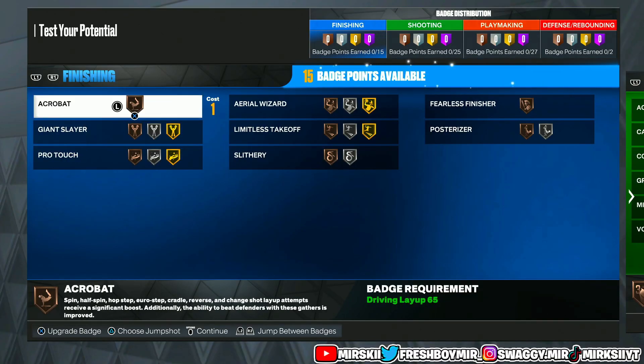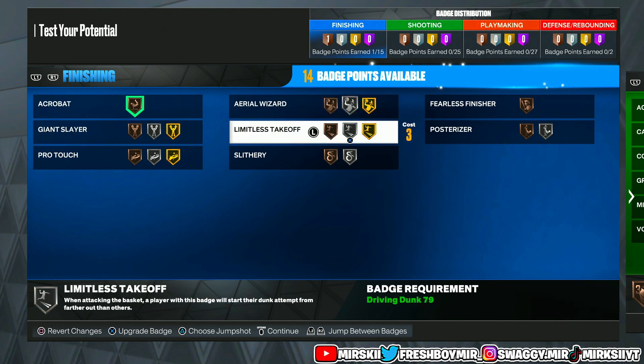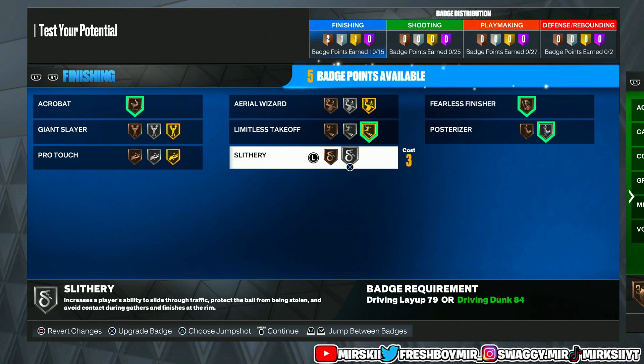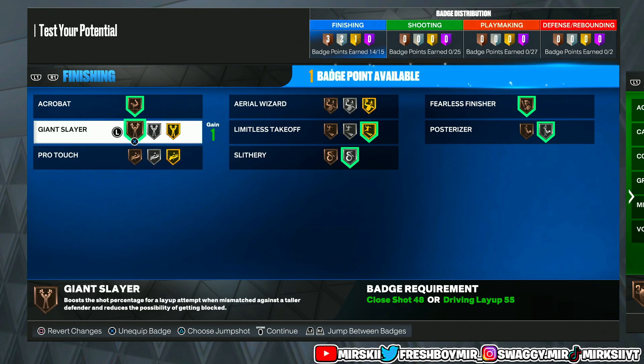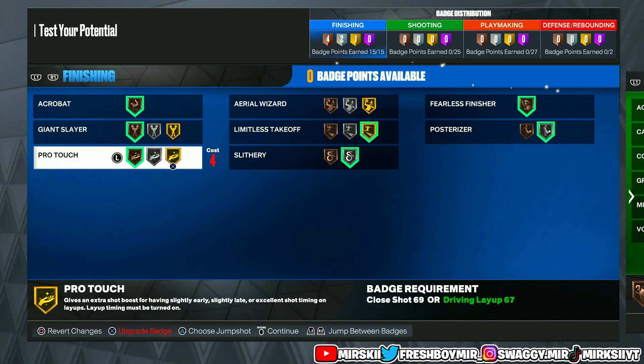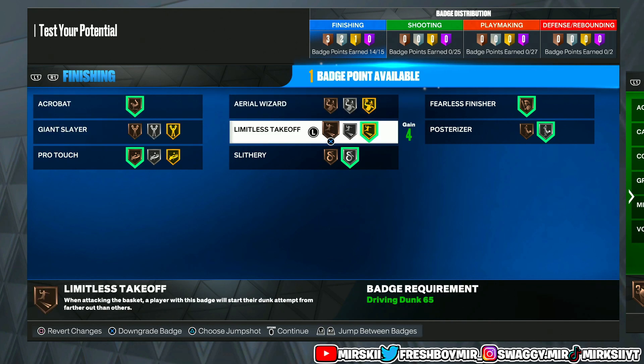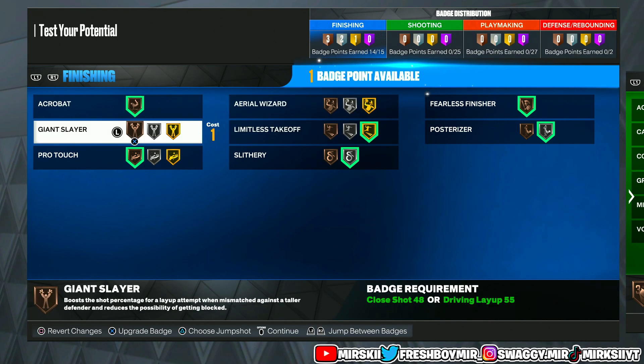Now I'm going to show y'all boys the badges. With the 15 finishing badges, you're going to go with Acrobat on bronze, Limitless Takeoff on gold, Posterize on silver, Lob City Finisher on bronze, Slippery Off Ball on silver, and Giant Slayer on bronze. You got one more — you can go ahead and put that on Pro Touch, even though you're not really going to use it. Or you can put it on Aerial Wizard if somebody's going to throw you a lot of lobs. I play different from everybody, so pick what fits your style.